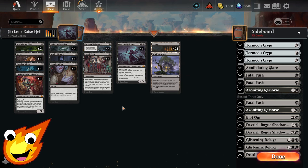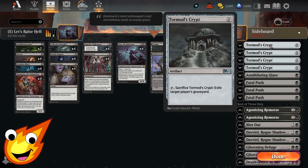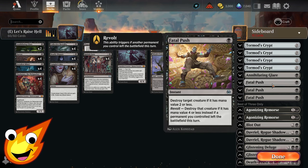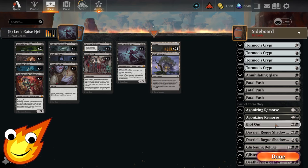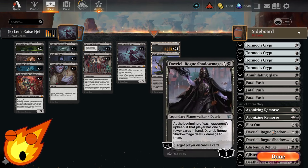For the sideboard in best-of-three, the focus is on committing crimes to maximize Gisa's value. We're using Torment's Crypt instead of Soul-Guide Lantern because it targets the opponent and removes their graveyard for free. We also have another copy of Annihilating Glare, Fatal Push for instant-speed removal, and Agonizing Remorse to reinforce the discard game plan. Blot Out lets us exile a creature or planeswalker the opponent controls with the greatest value.